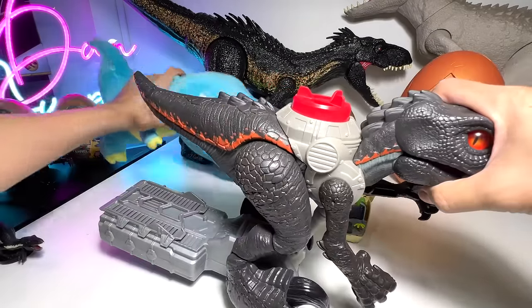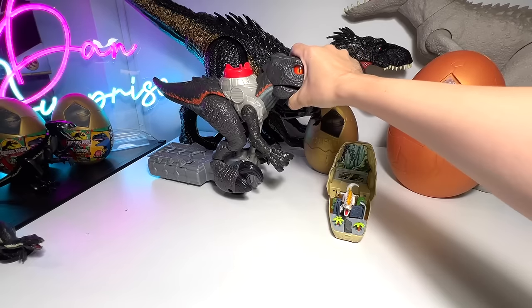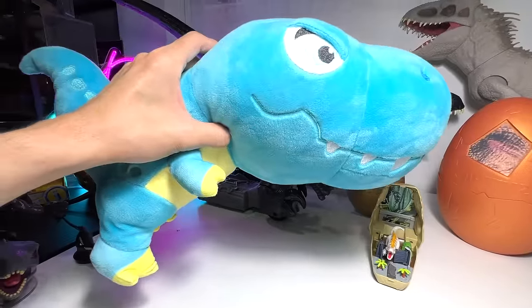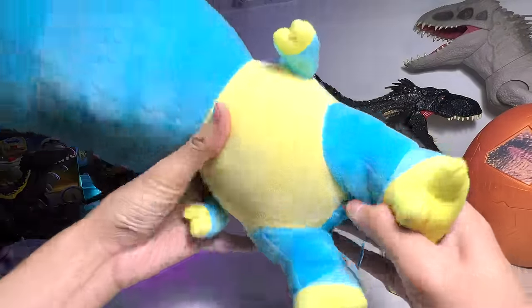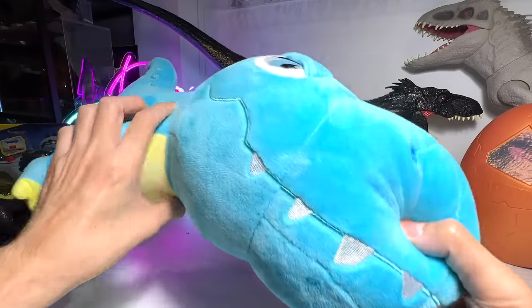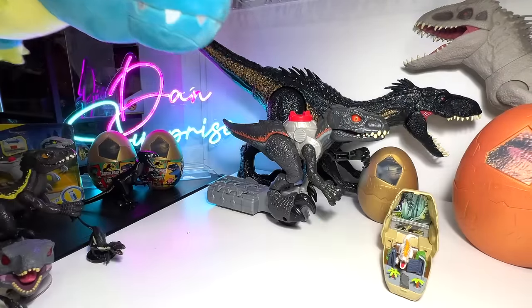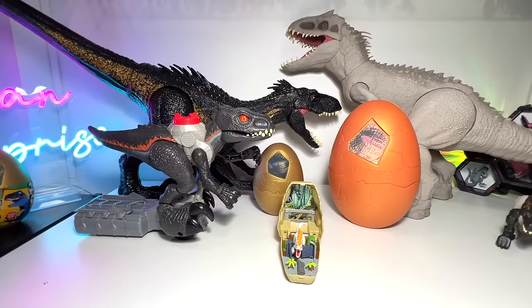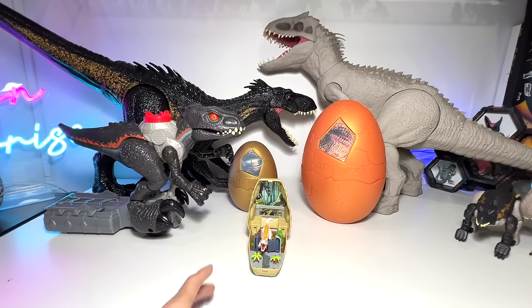We have to remove Chonky and place the Indoraptor right over here. In case you guys do not know, this is our very own Dan Surprise 10-year anniversary plush figure — it is available at densurprisestore.com. Link down below — limited edition. Hopefully you can get yours before it runs out.